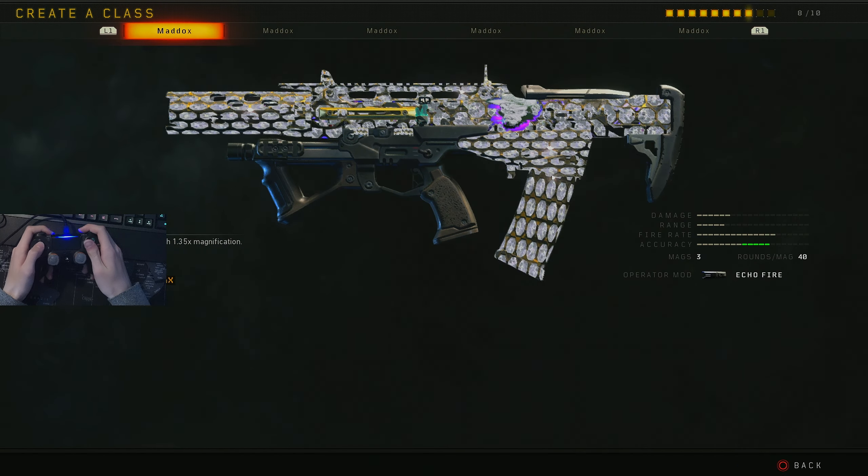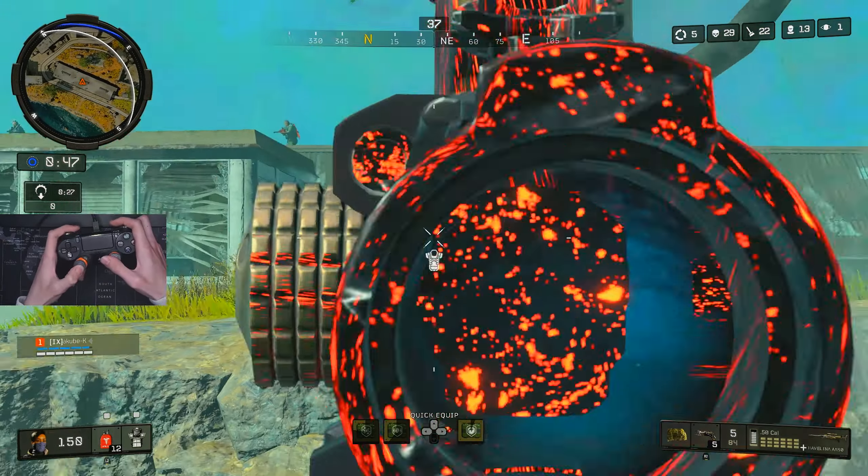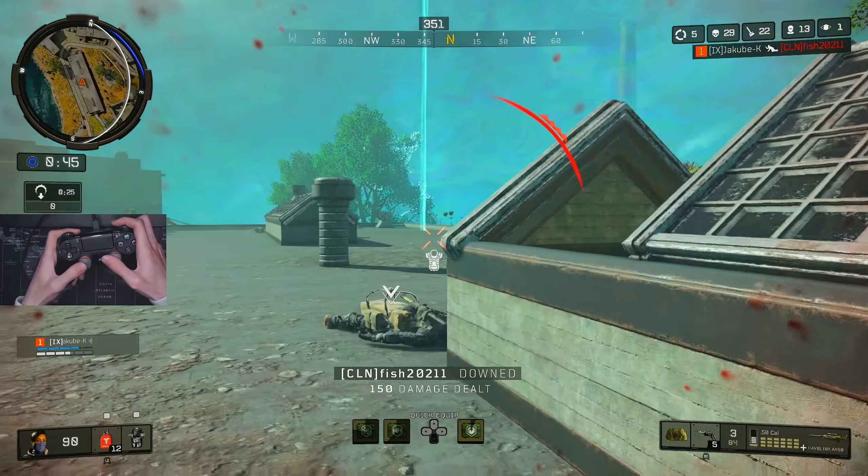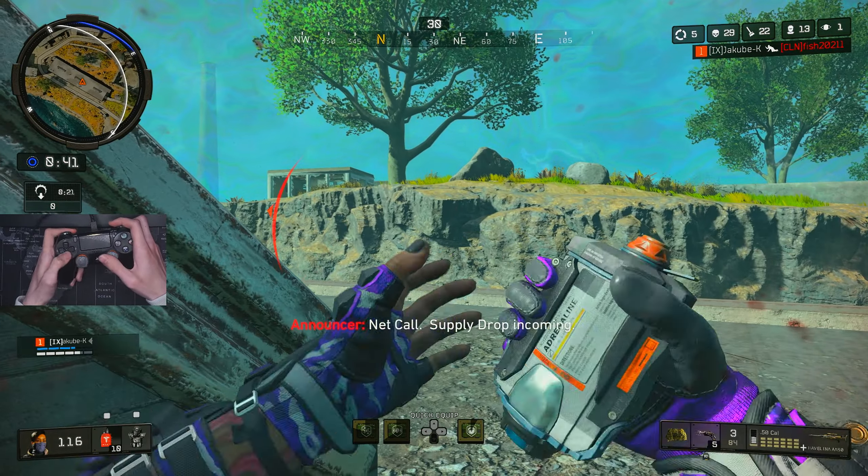Also, some things you might need to know: this glitch works with any gun, not just the Maddox and not just the diamond camo — you can mix and match any ones you would like. Certain weapons don't really look very good with these though, so you'll have to experiment with what you're using.